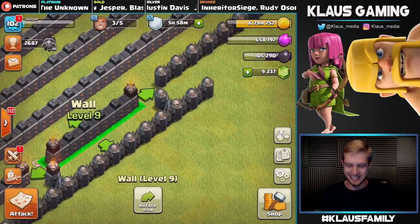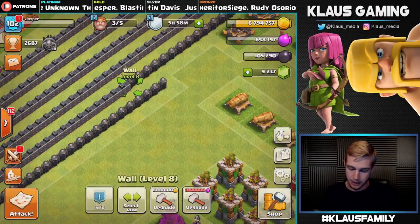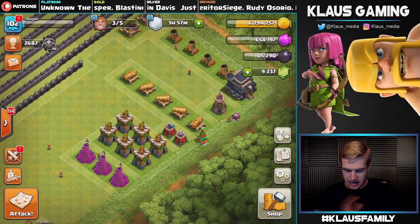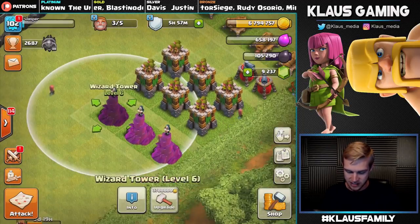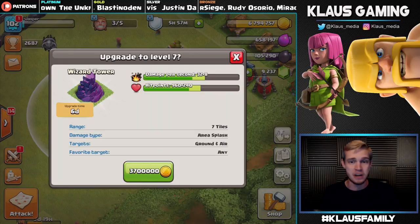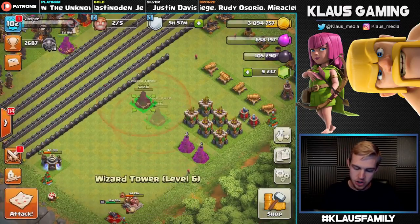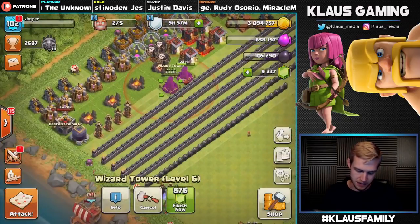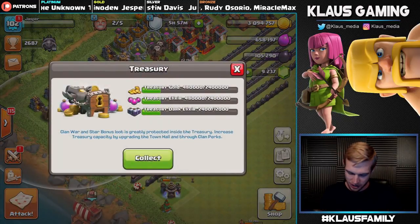There we go — that was six plus like the five we did off-camera, so that was really really good. Now let's continue to upgrade defenses. Wizard Towers are super valuable to upgrade — 3.7 million gold, a six-day upgrade, going to max for Town Hall 9. Three, two, one — bam!